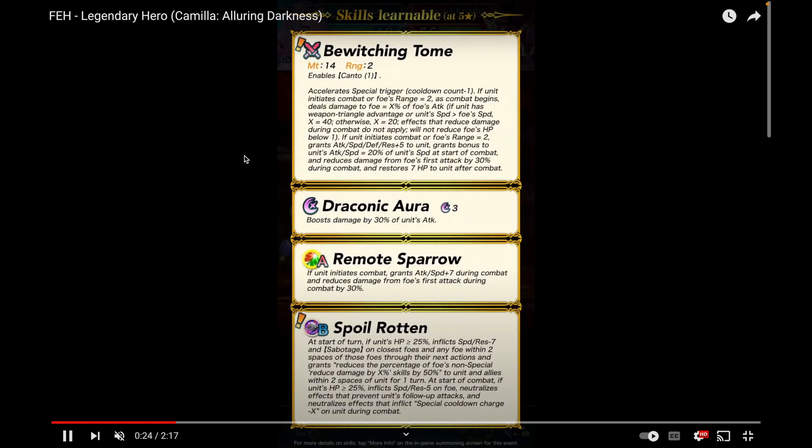This before-combat chip damage is getting crazy. Her weapon, Bewitching Tome, gives her Canto 1 and minus-one cooldown if unit initiates combat and foe's range equals two. The key mechanic: as combat begins, it deals damage to the foe equal to X percent of the foe's attack. If unit has weapon triangle advantage or speed is greater than the foe, X equals 40; otherwise X equals 20. Basically she uses the foe's own attack against them as chip damage, which is how she deals that 22 chip damage to the sword knight.